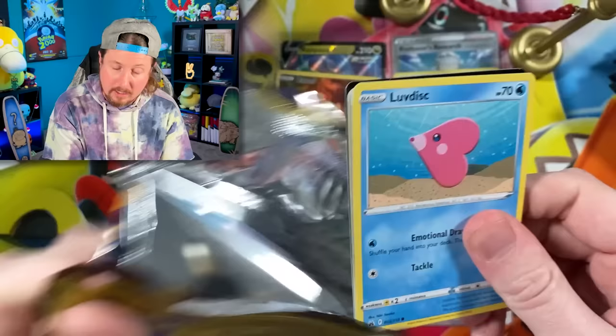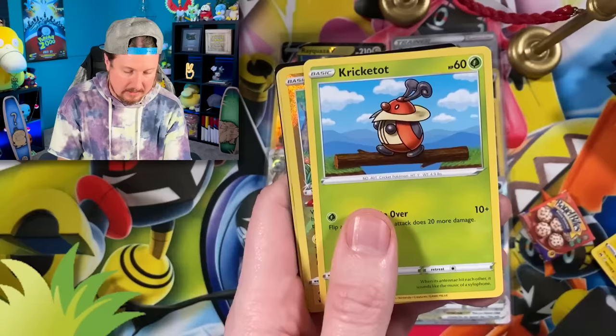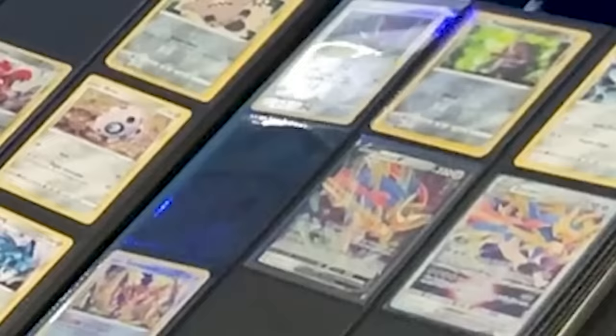Love Disc. Going into a Cricketot — as in a Tater Tot. Radiant Charjabug — we do already have that one, Breaking Family. And a Zamazenta V-Star. Let me check... we need a Zamazenta V-Star! Code card. Let's go ahead and sleeve up the Zamazenta.